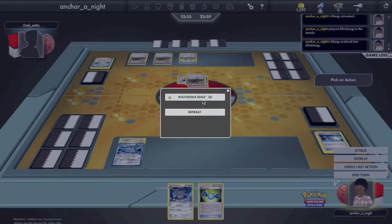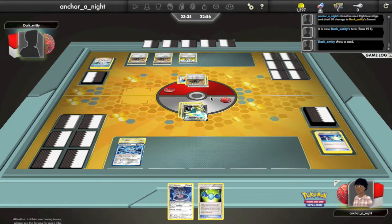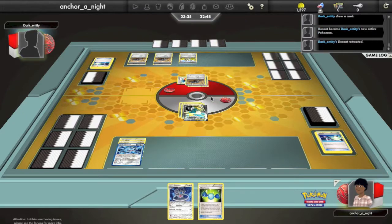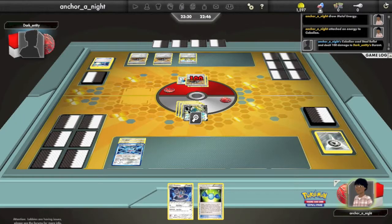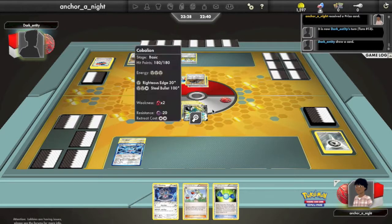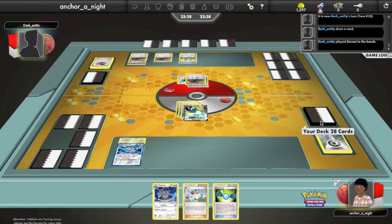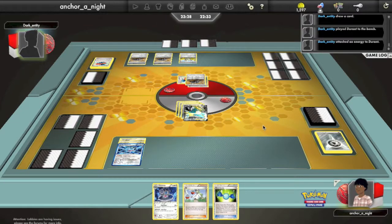Actually, I did get out of the active — I used that Switch. But he devoured two of them, so that's really bad. I can Righteous Edge for 30 again, but he switches to prevent me from knocking that one out. I can Steel Bullet and get rid of that Durant, but he has a Rescue Scarf on it, so it goes right back into his hand. He puts up another Durant, also with a Rescue Scarf, so he's not going to be Devouring for fewer than three for a while. He puts down another Rescue Scarf on the Durant he just got back via Rescue Scarf.